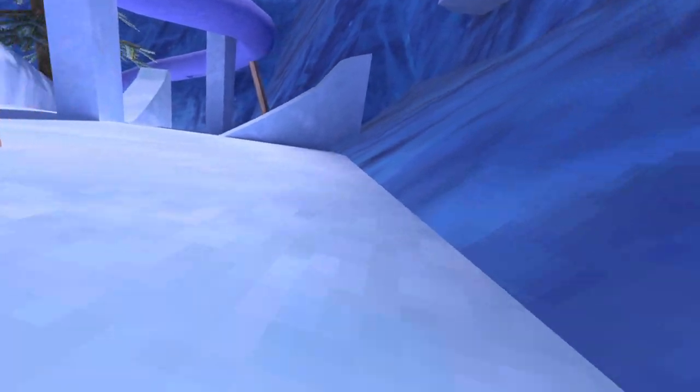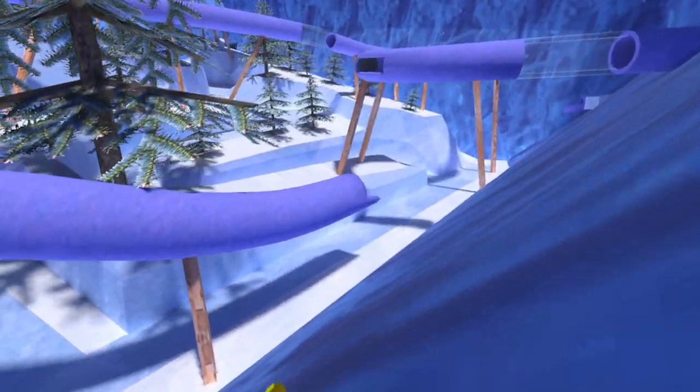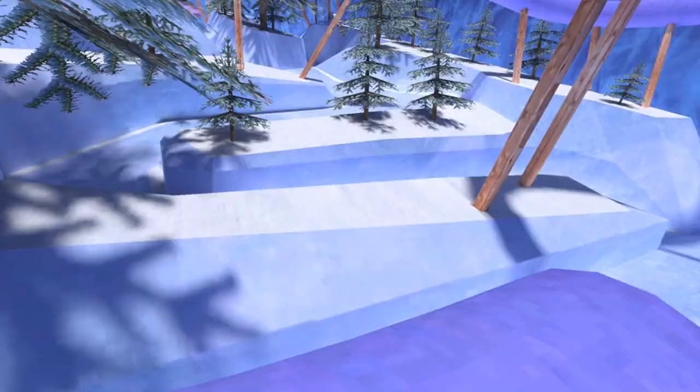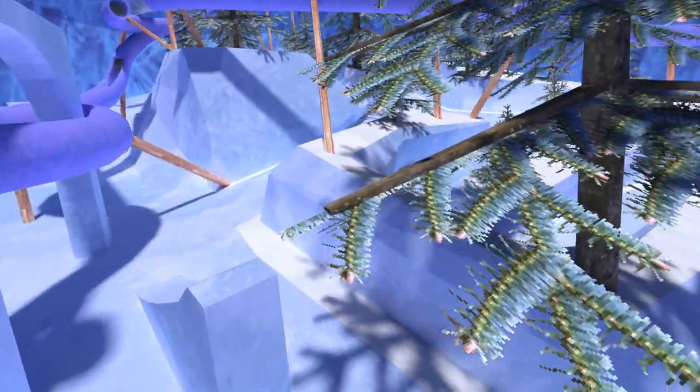This next route will also get you on top of the slide but from the ground. On the right side of the map, get some speed and slide down, then hit yourself over the ramp and continue sliding down. Right before you hit the non-slippery snow area, give yourself a hop to slide up the slippery wall a bit. Then hit yourself over to the big slide and get on top, then head wherever you want.